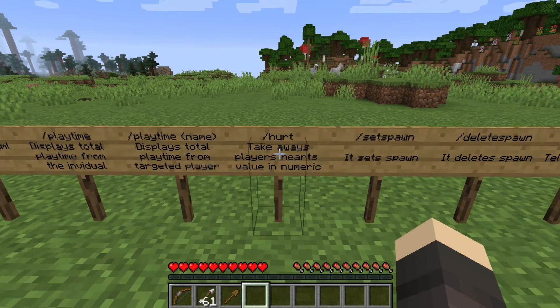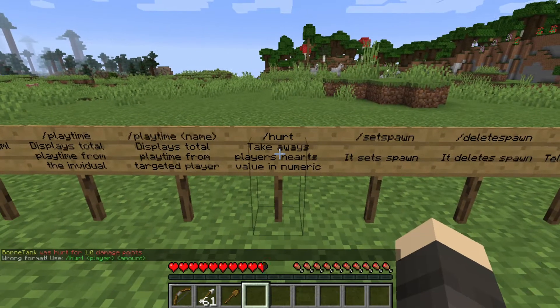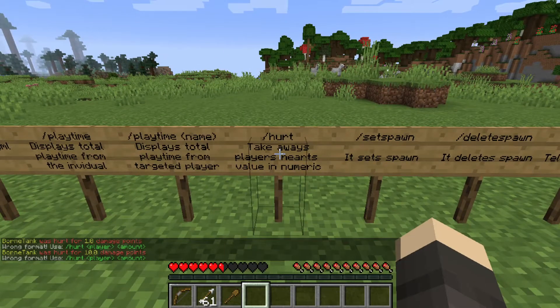If I do slash heart, it's going to take a value of my hearts away. If I do heart, my name, one — I just lost half a heart. But if I do slash heart space name space 10, I just lost half of my hearts.